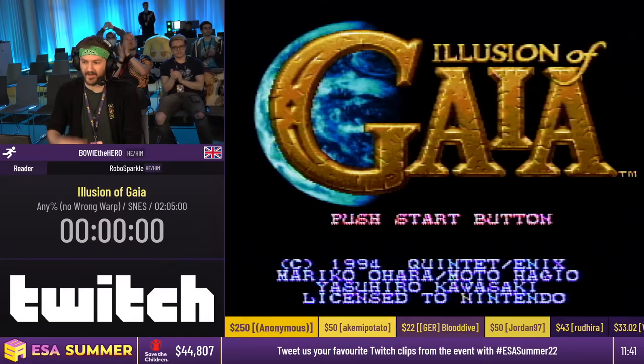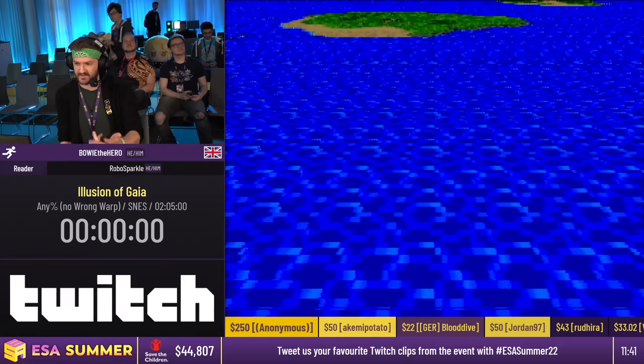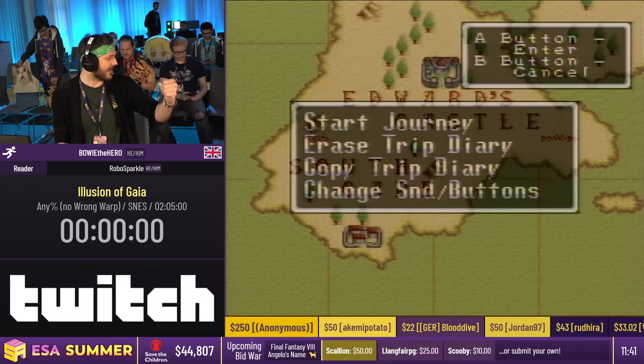Hello, thank you Robo. Hi, I'm Beau the Hero. This is Illusion of Gaia, otherwise known as Illusion of Time here in Europe — or Gaia Gensoki in Japan for completionists. It's part two of the Soul Blazer trilogy, which is Soul Blazer, Illusion of Time, and then Terra Enigma, which the Europeans can hold as the game that never came to America.